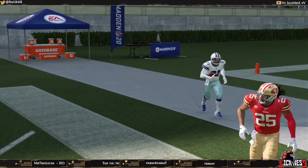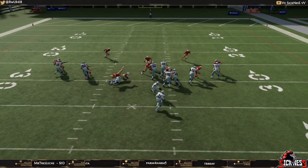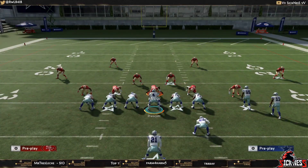The only thing we're going to do is motion over the tight end to the other side, then hike the ball once he gets to the left tackle. When we do that it's going to be really good against that run defense.